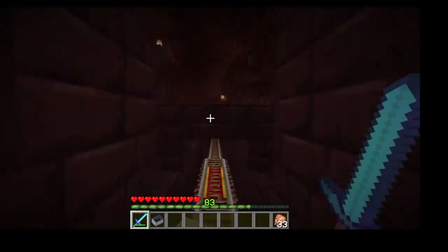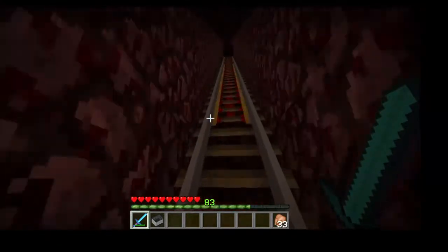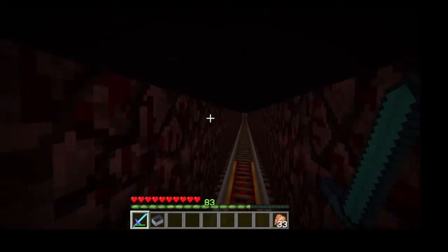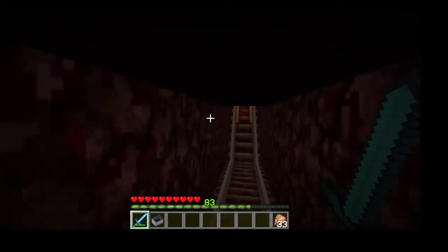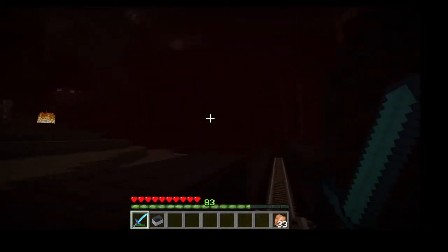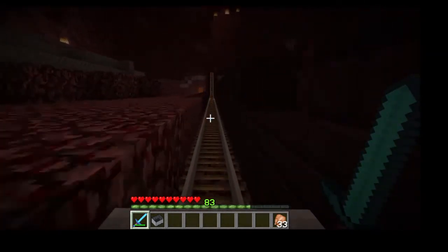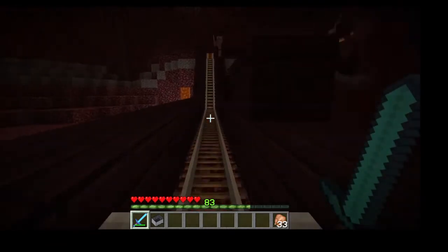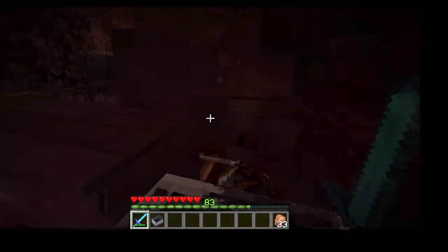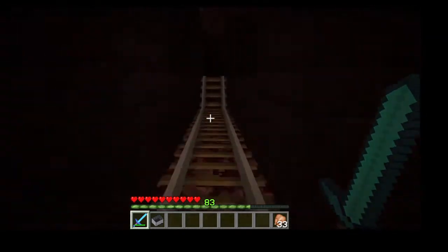Jeremy recounts how he previously had to sit on guard during every trip to the mesa. Once he had two fortune picks and all his diamond gear, but a ghast shot the track, he tried to jump the gap, fell into lava, and lost everything — leading to a rage quit. That's why Sean always keeps a potion of fire resistance when going through, and they note the last bit of track still needs securing.